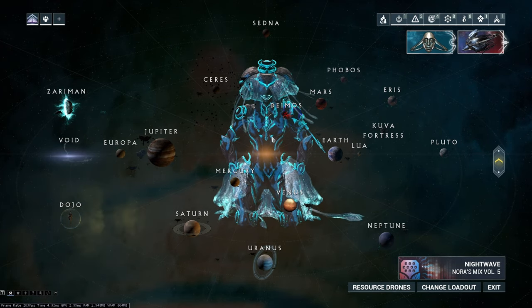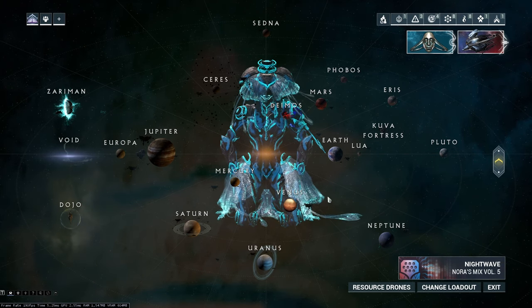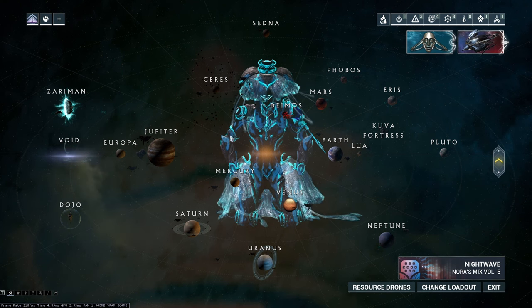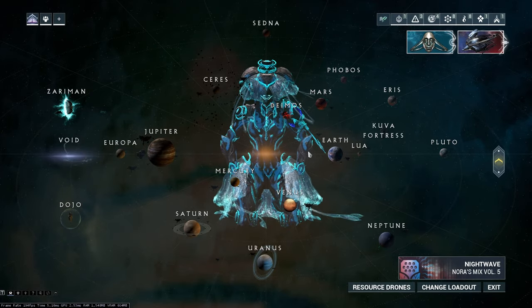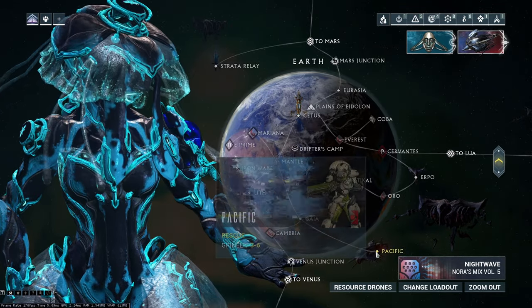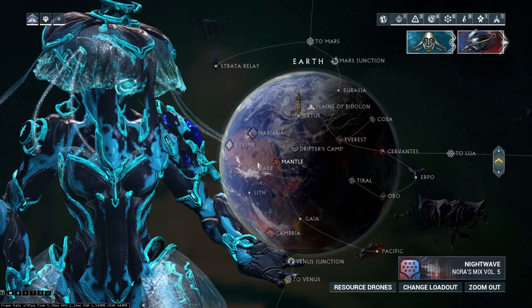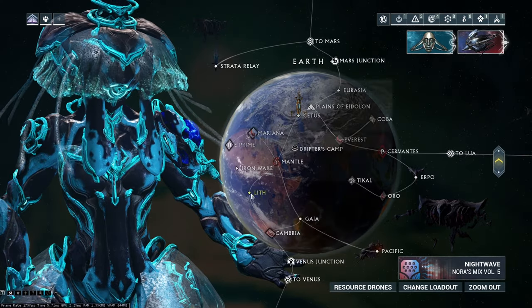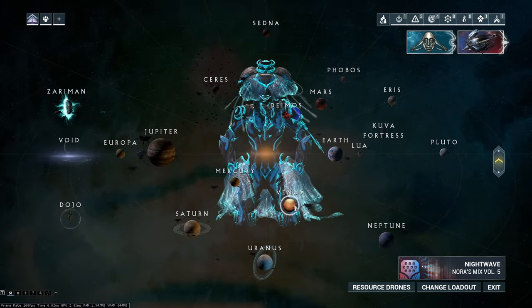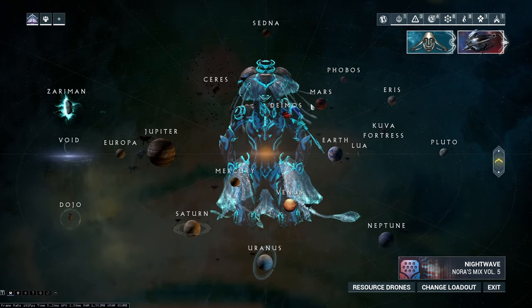In Warframe, how do you obtain Ivara? Any spy mission will drop her parts. Spy missions from levels 1 to 15 will drop the Systems, and there's one here on this planet by the junction — so that would drop your Systems.